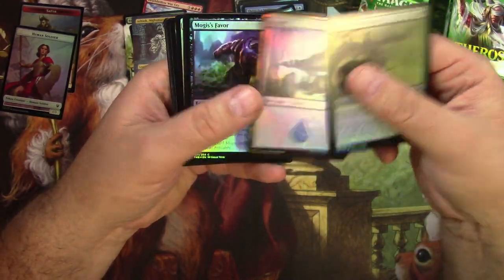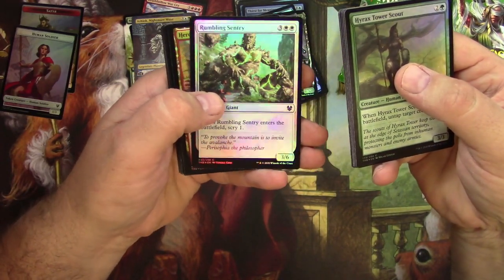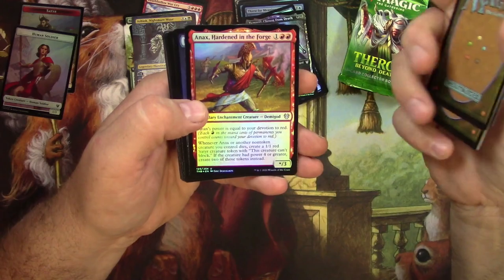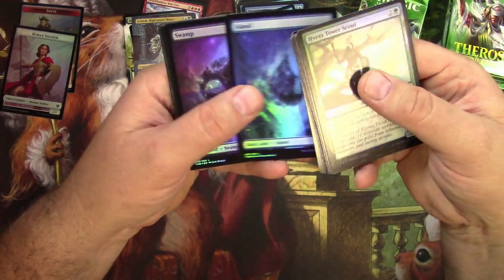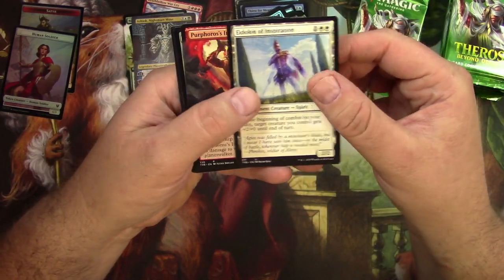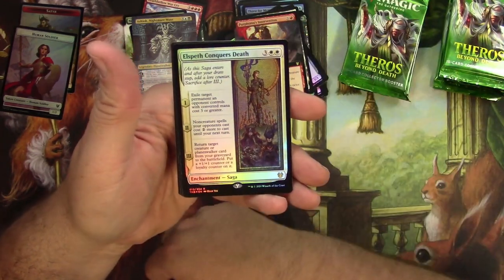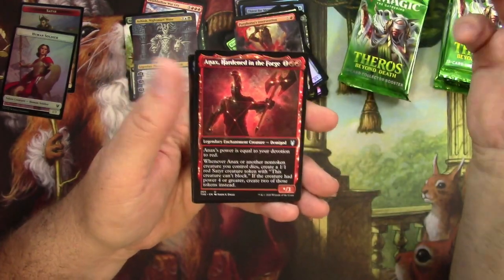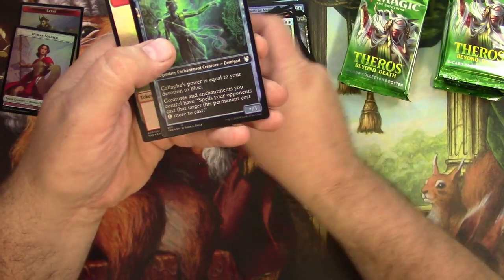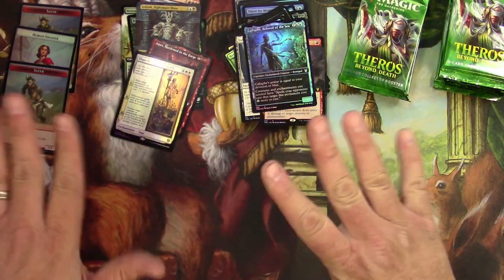The Hyrax Tower Scout, Omen of the Sun, Skirmisher — nice, look at the runes on that guy, very cool. Hero of the Nyxborn. Foils are looking nice, I gotta say. Annex, island and swamp, and an uncommon Eidolon of Inspiration. Erebos's Intervention for a full art. Elspeth Conquers Death as my foil rare. And Anax, Hardened in the Forge. Callaphe — blood of the sea. That pack was not so great.